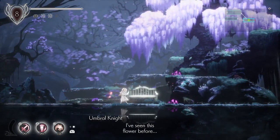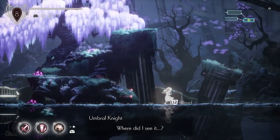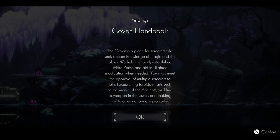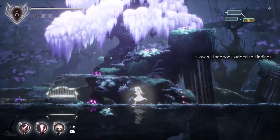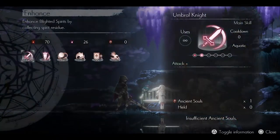I've seen this flower before — where did I see it? The Coven is a place for sorcerers who seek deeper knowledge of magic and the abyss. We help the jointly established White Parish and aid in blighted eradication when needed. You must meet the approval of multiple sorcerers to join. Research into forbidden arts such as the ancients, wielding a weapon in the tower, and leaking information to other nations is prohibited. So let's take a moment, sit at our respite.